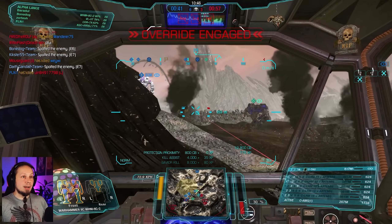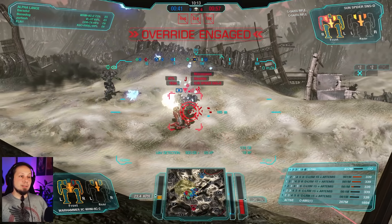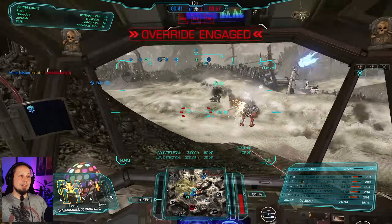Hello sir — gonna pop a UAV here, I'll turn him back to you. That's the Sun Spider. You shoot me in the back, I'm gonna shoot you in the back in return. Try to hit me — just try it. Alright, we got him in the end. Crazy game — it was the Sun Spider all along.